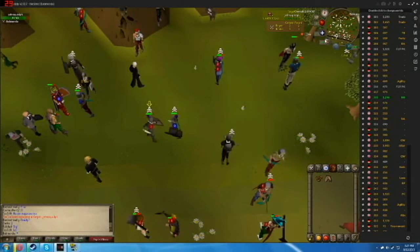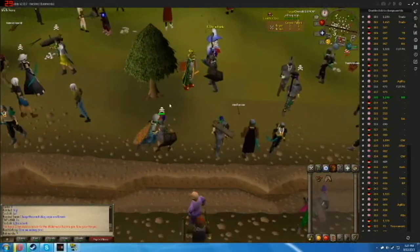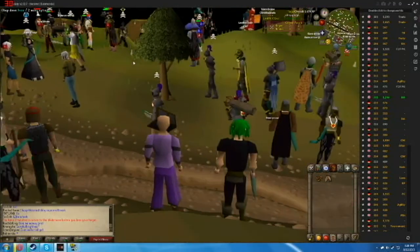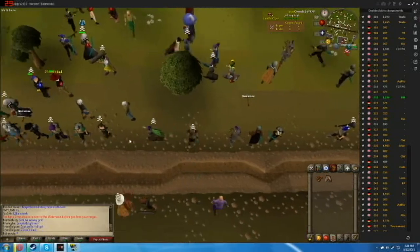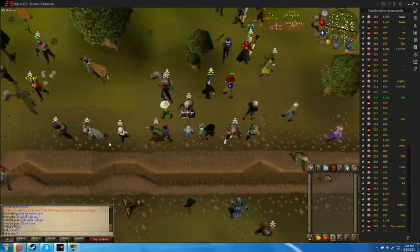Oh, I'm getting attacked by another person with a poison dagger. Let's get out of there. See what I mean? That's the best strategy — the poison dagger, it really works the best. Was that my target? Yeah it was. My target is the guy with another guy with a poison dagger. I'm not going to risk it just because this is my friend's account and I don't want them to die.